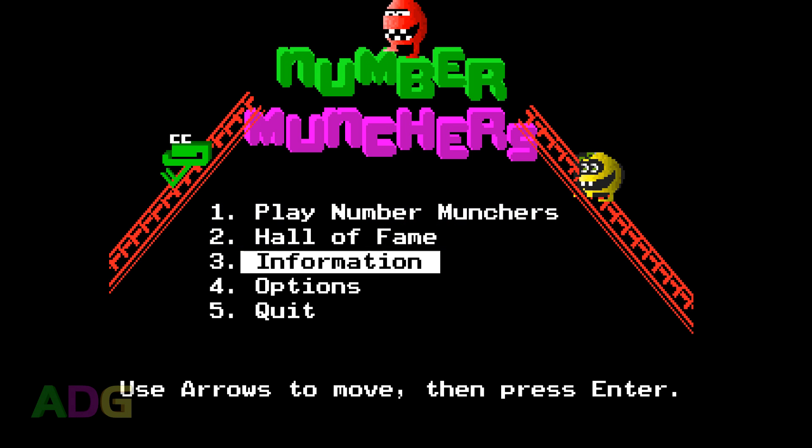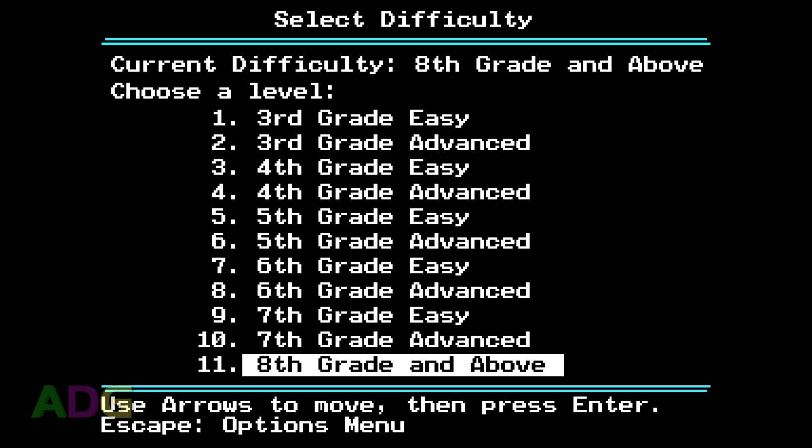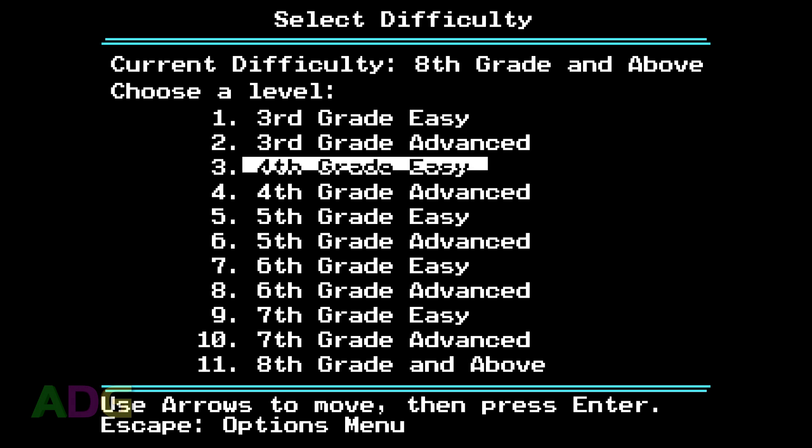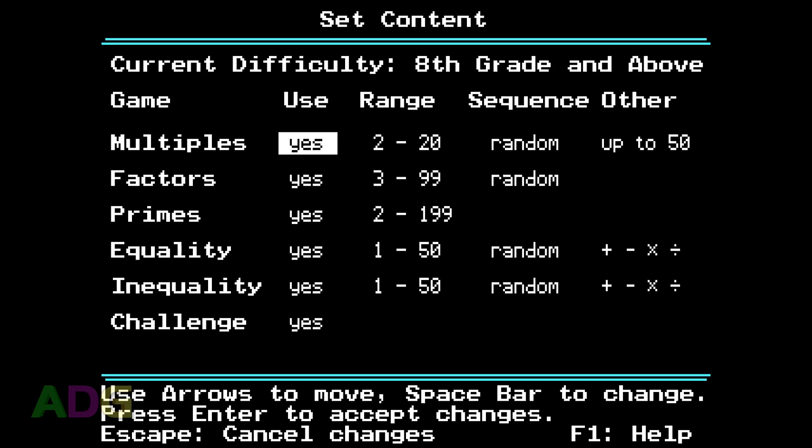Before you begin playing Number Munchers, it's a really good idea to set up your difficulty settings, because this is incredibly customizable. The game includes a large number of presets covering basic and advanced math levels for grades 3 through 7, as well as a maximized difficulty for grades 8 and above. Some modes have an unusual difficulty curve depending on how you set them up, given the way math works.